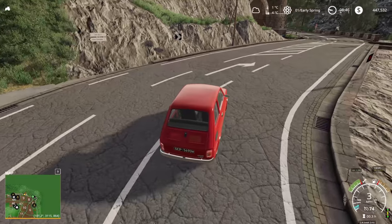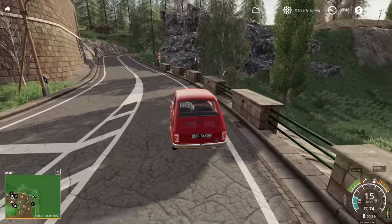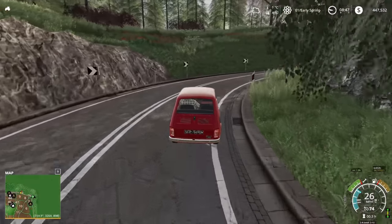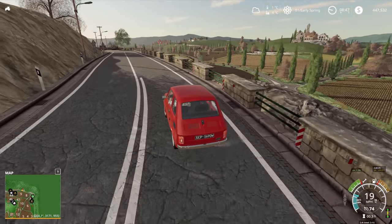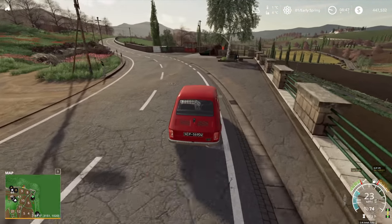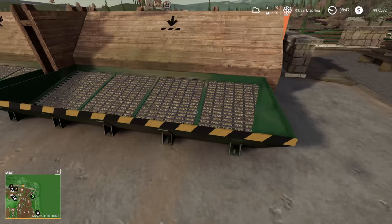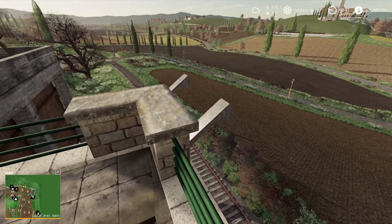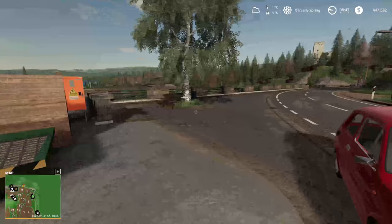There's another access back to the logging wood chipping point as well. The trains disappear off into the hills and cross over that bridge. Driving around these lovely winding roads — even these concrete bollards at the side of the road are incredibly realistic, reminding me of cycling in the Dolomites. Around here there's a grain drop-off point with all these custom models. You drop your grain in to be transferred around the map on the train. Isn't that beautiful?